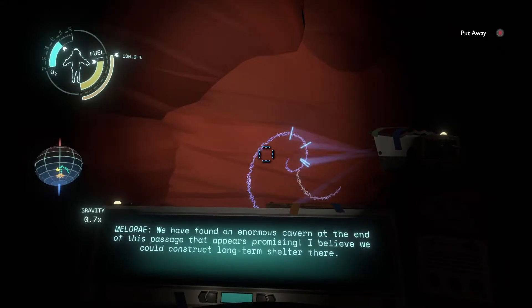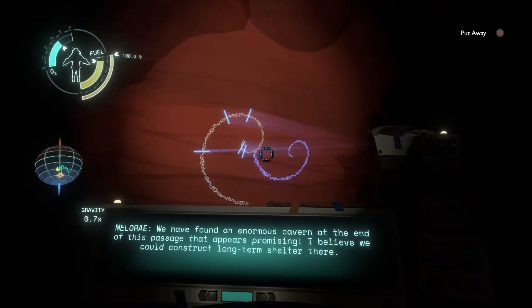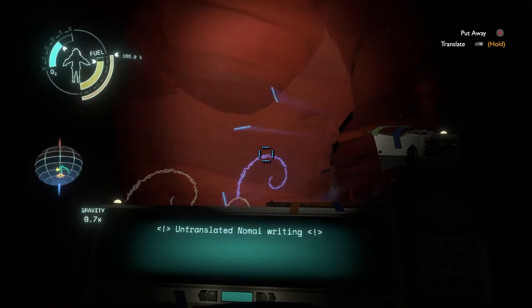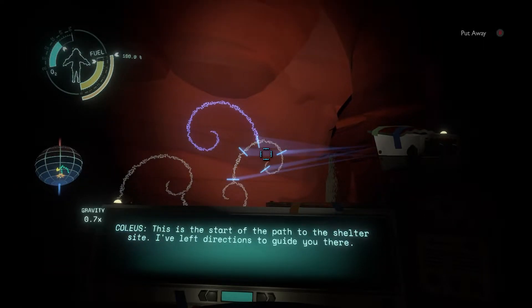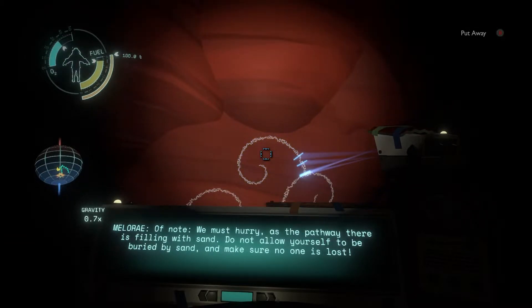We found an enormous cavern at the end of this passage that appears promising for long-term shelter. The cavern Mallory found is a wise choice — could one of you mark directions for the others to follow? I've left directions to guide you there. We must hurry as the pathway is filling with sand. Do not allow yourself to be buried, and make sure no one is lost.